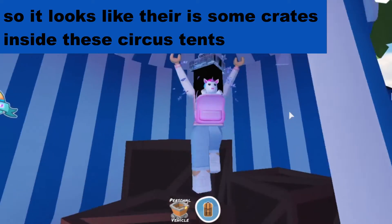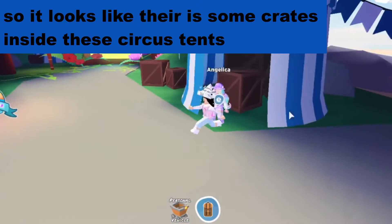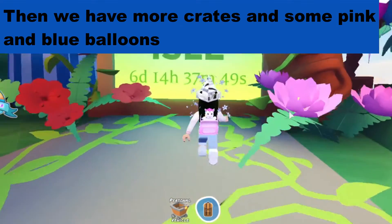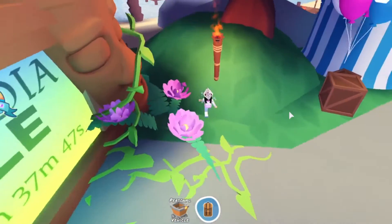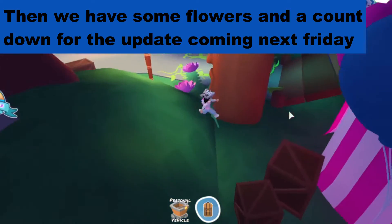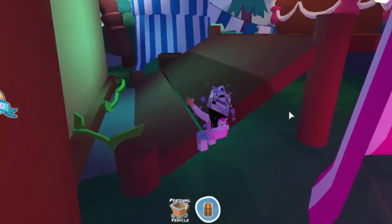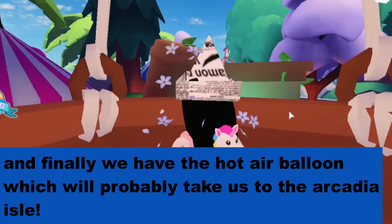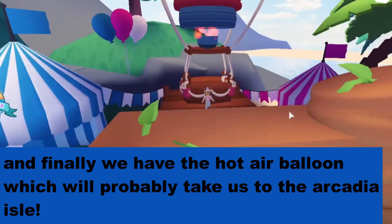So it looks like there are some crates inside these circus tents. Then we have more crates and some pink and blue balloons. Then we have some flowers and a countdown for the update coming next Friday. And finally we have the hot air balloon, which will probably take us to the Arcadia Isle.